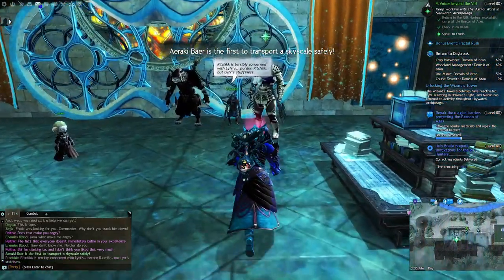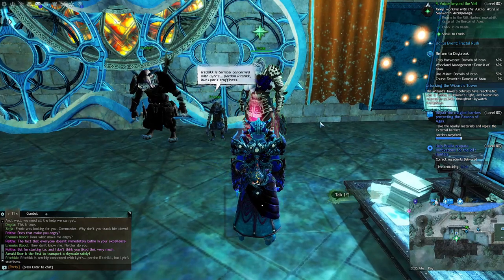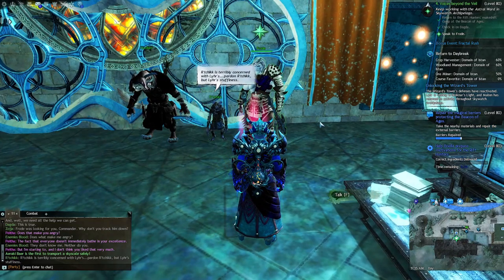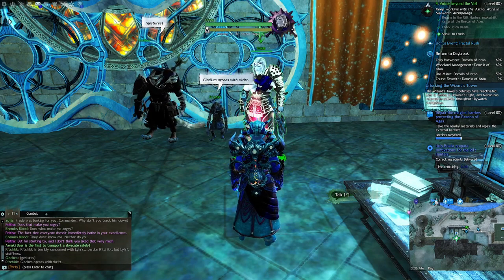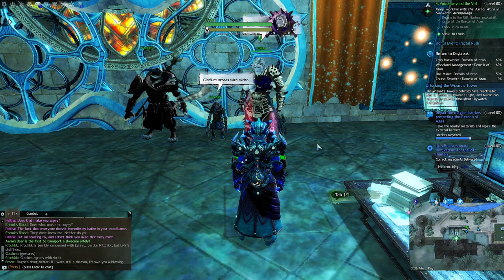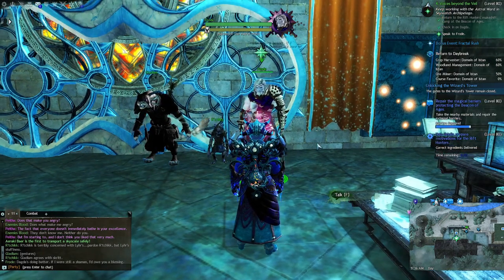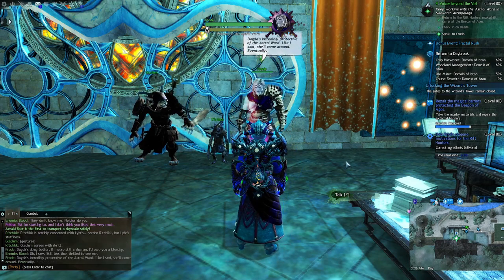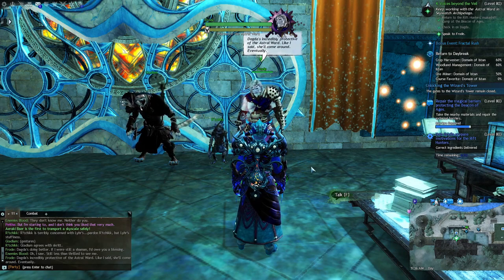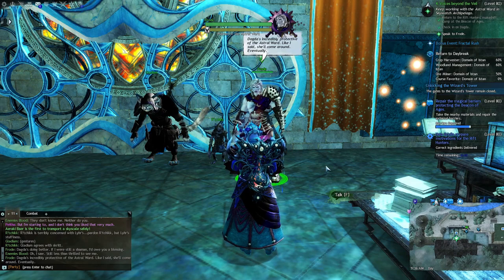In-game dialogue: 'Urchik is terribly concerned with Lear's pardon — Urchik, but Lear's stuffiness.' NPC: 'I don't know, lady — Urchik agrees with Grit.' Another NPC: 'Dagda's doing better. If I was still a shaman I'd owe you a blessing.' Commander: 'Oh, I saw — still less than thrilled to see me.' NPC: 'Dagda is incredibly protective of the Astral Ward. Like I said, she'll come around eventually.'